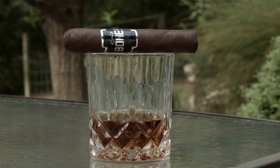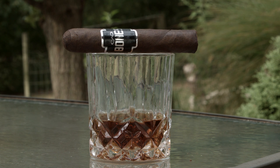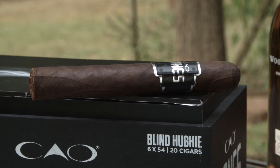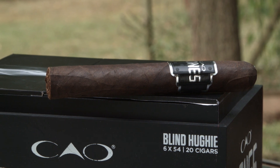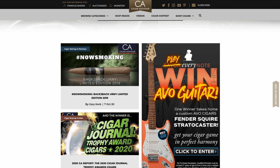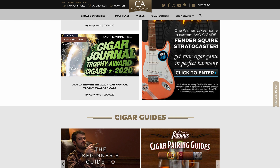That pretty much wraps it up for the CAO Bones Blind Huey. You can find the CAO Bones selection at famous-smoke.com. For more cigar reviews, advice, and news, follow us at cigaradvisor.com, and follow us on Facebook, Twitter, Instagram, and of course our YouTube channel. We would love you to follow us and like this video. We'll see you at our next Cigar Advisor Cigar Review Panel Cigar Review.